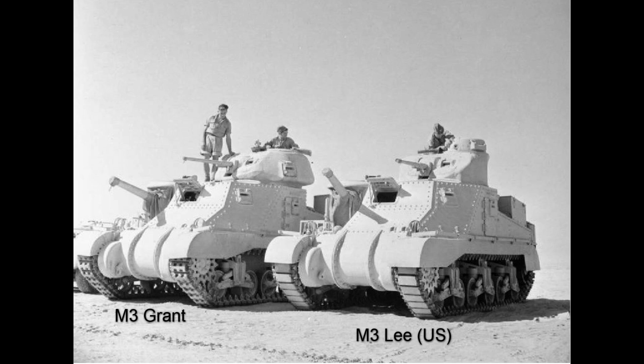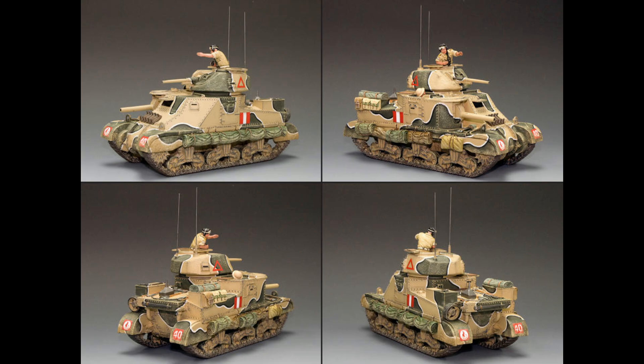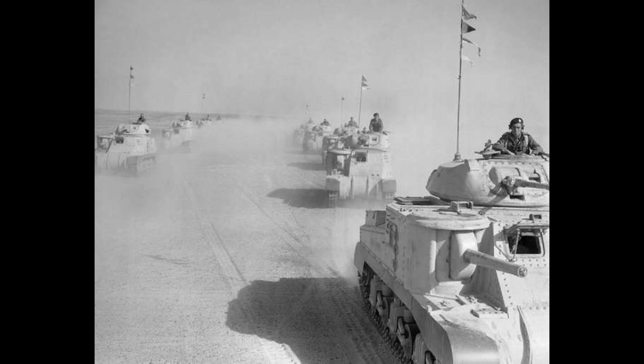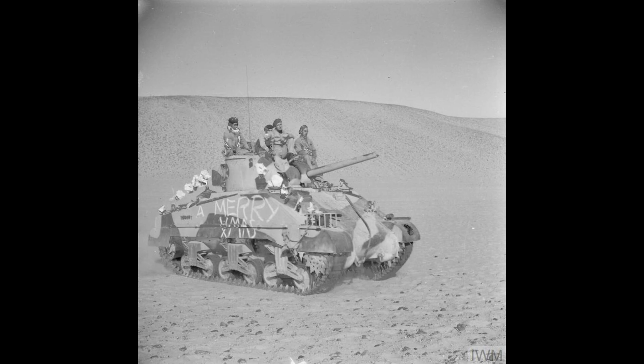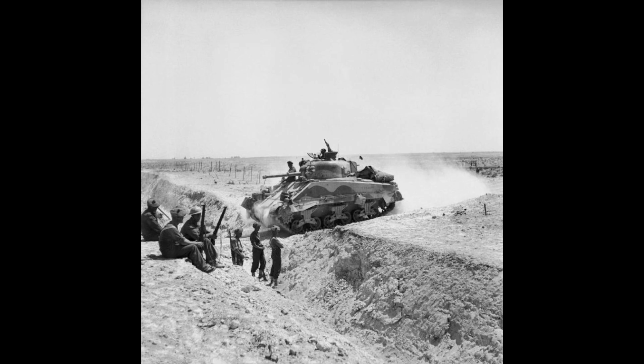In the medium tank department, the Brits had the American-made M3 tanks. The original American design was known as the M3 Lee, while those made to British specifications were known as the M3 Grant. The British had 170 of these at the Second Battle of El Alamein. This tank had two main guns: a hull-mounted 75mm gun and a 37mm gun in the turret, first seeing action in North Africa in May 1942. It performed well against most German tanks and was superior to the Italian tanks it encountered. However, the M3 Lee was soon superseded by the arrival of the famous M4 Sherman medium tank just in time for the Second Battle of El Alamein. In 1942, the Shermans were armed with a 75mm gun placed in the turret, allowing a greater field of fire. The Shermans were also either cast or welded, and not riveted together like the M3.